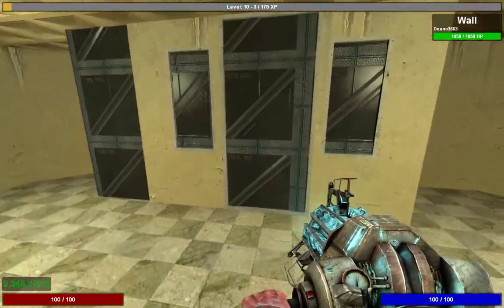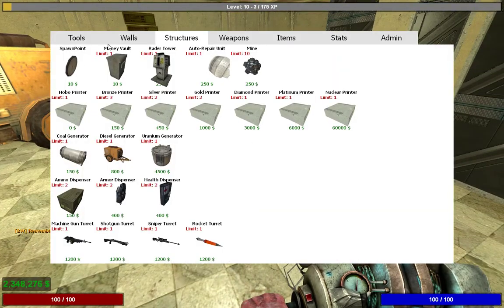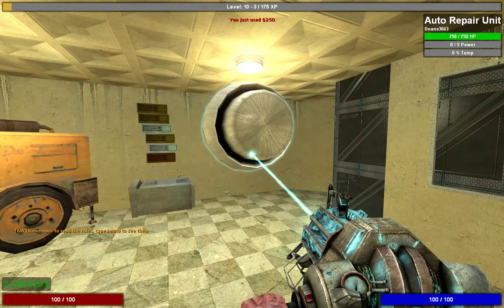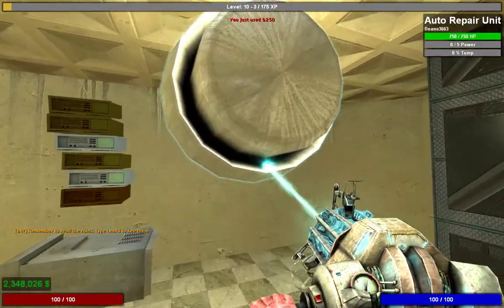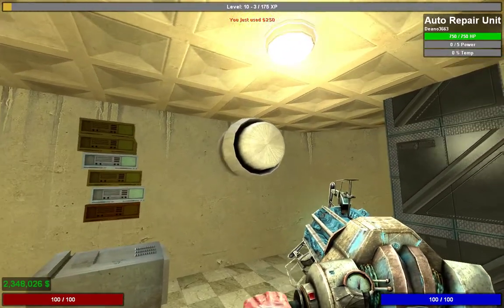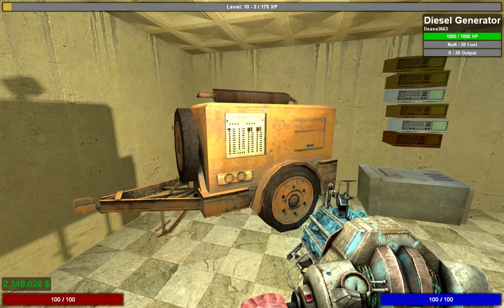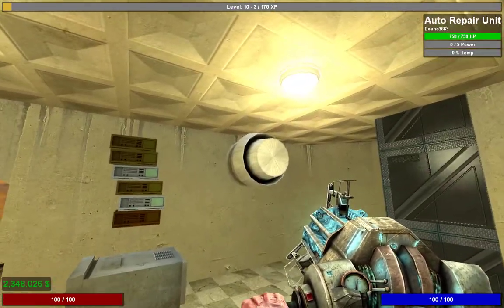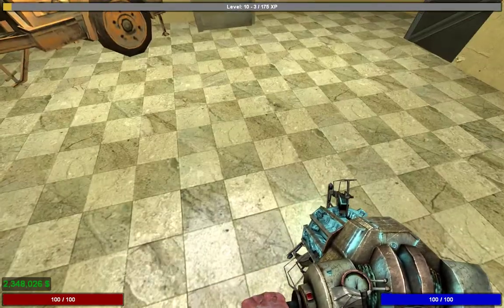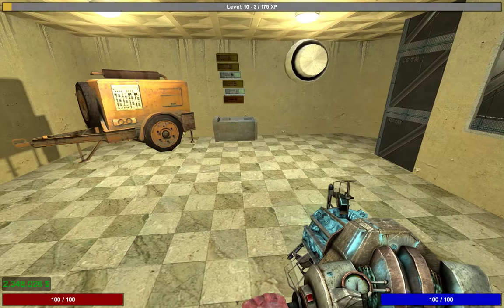The first thing you want is a base set up like this — this is the amount of props you want. Once you've done that, you also want an auto repair unit. This will automatically repair your props when they're damaged, up to a point. If it has to repair too much too quickly, the temperature increases, it sets on fire, and it'll stop. Place it relatively close to your props, and in a big base, make sure it's near the door.